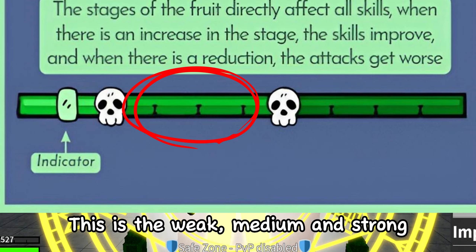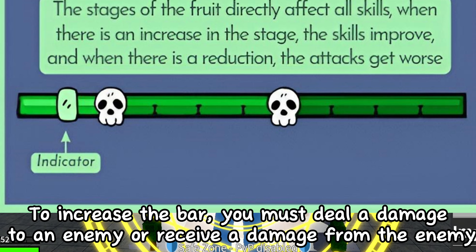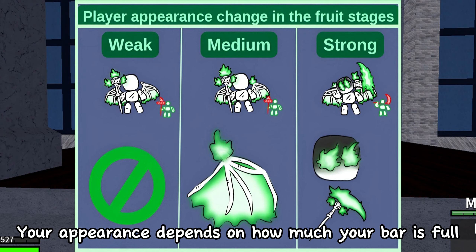The bar has three levels: weak, medium, and strong. To increase the bar, you must deal damage to an enemy or receive damage from the enemy. Your appearance depends on how much your bar is full.